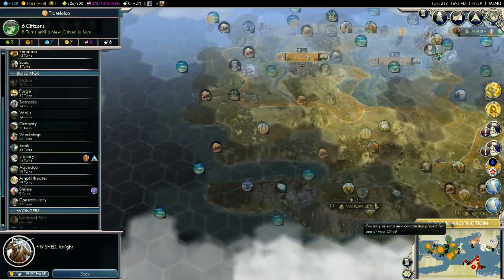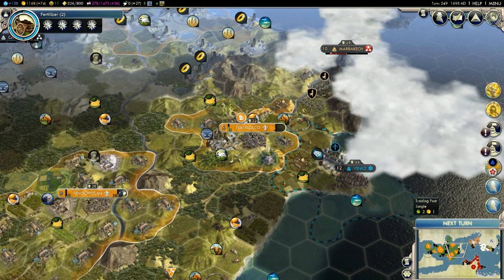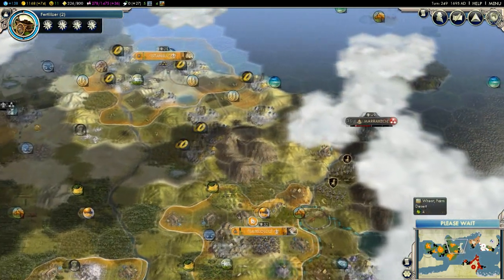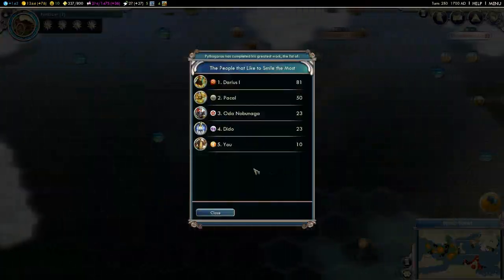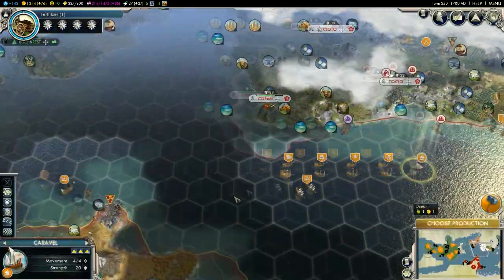You can start working on the library - if two advisors recommend that, it must be good. We'll have fertilizer soon. I did mention I want to keep these episodes rather short, but I always never actually fulfill that wish because I keep on playing way too long. Darius is so far ahead of everyone.